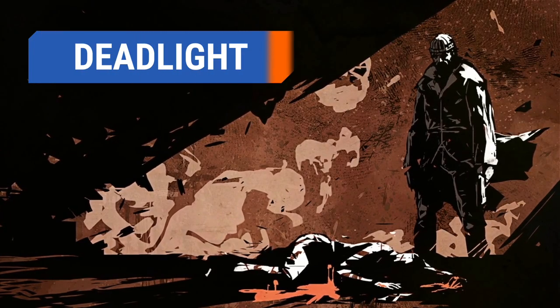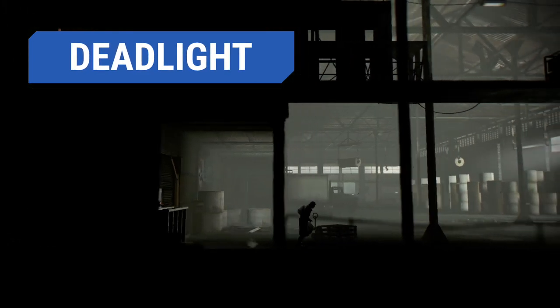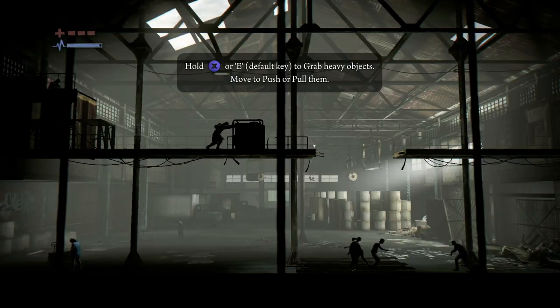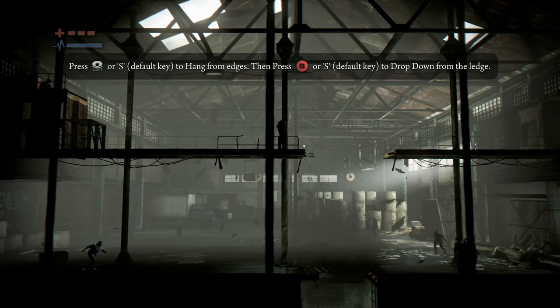Deadlight is a side-scrolling survival horror title set in the Pacific Northwest. It depicts the action silhouetted against stunningly rendered backdrops. The year is 1984, 145 days after the breakout of a pandemic. You control a character named Randall Wayne, who is trying to catch up with his friends after being left behind in a warehouse.